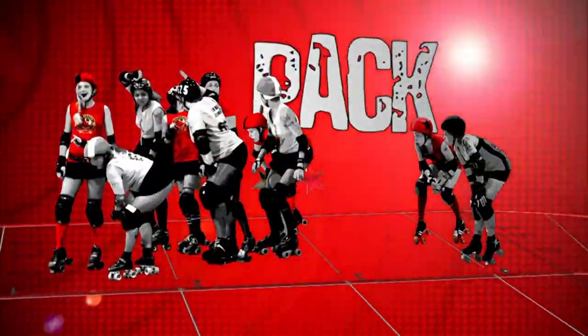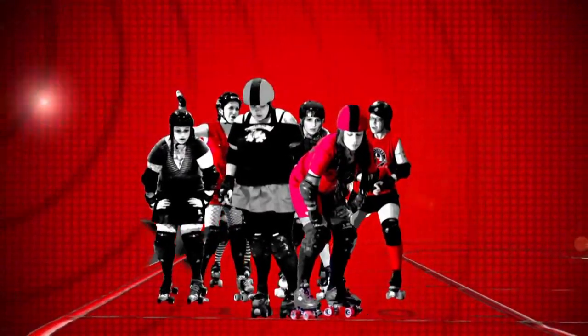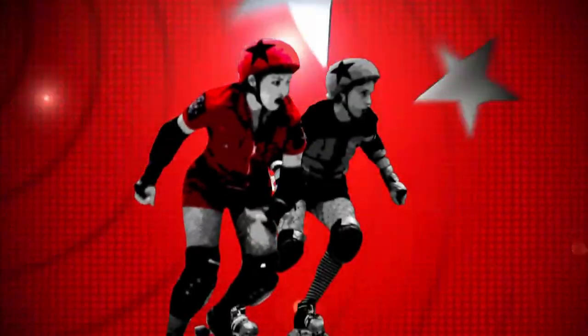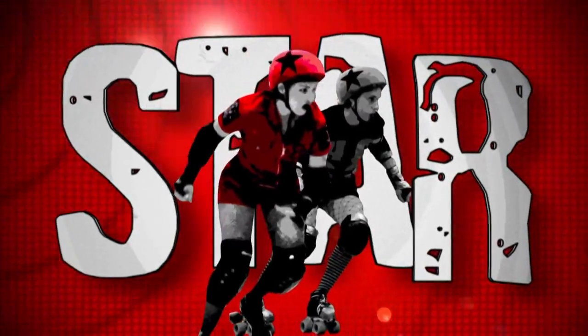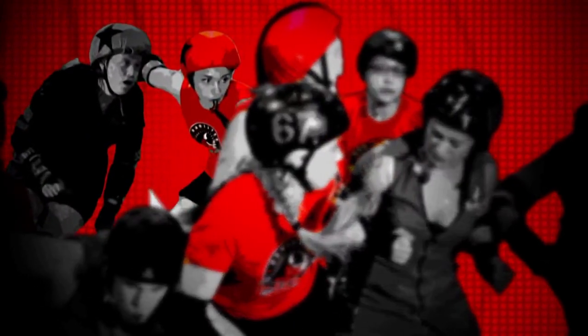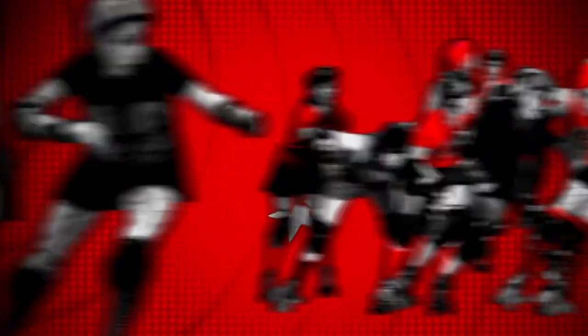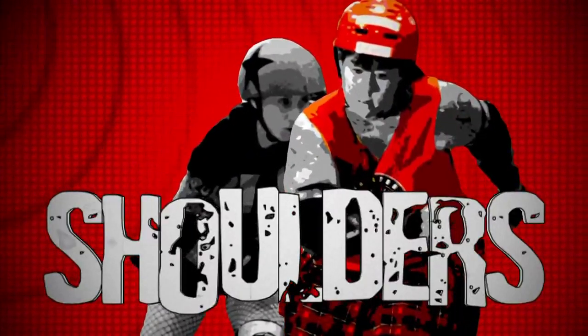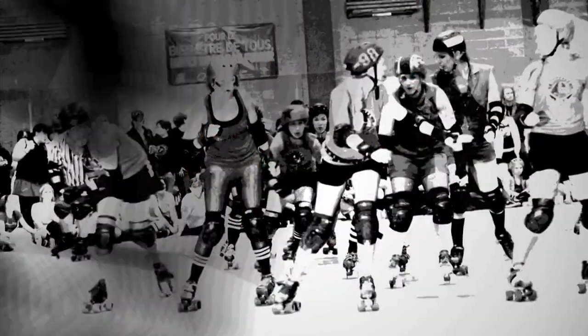Each 30-minute half is broken down into shifts called jams. The group of eight players at the front is called the pack, made up of players who play the position of blocker. Behind the pack are the two jammers — the most important players on the track, marked by a large star on their helmet. When the whistle blows, the jammers try to skate their way through the pack and out the other side, but they will be met with the hips, booty, and shoulders of the opposing team's blockers. When two bodies make contact on the track, this is called a block.